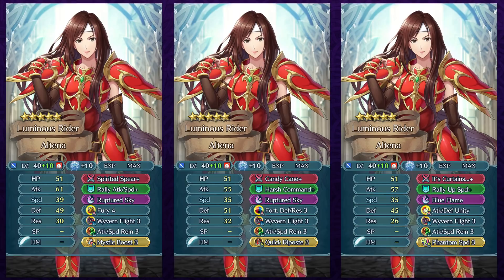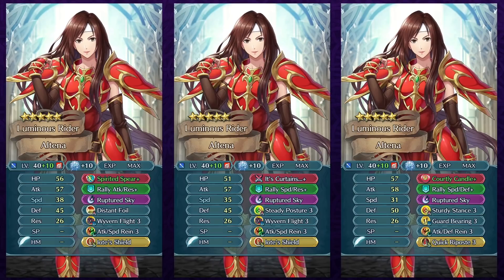The second build uses Fortress Defense/Res. Altena doesn't have much trouble activating the defense check given her high defense, but Fortress Defense helps further. Run Wyvern Flight again, and in slot C, Attack Speed Rain is the best skill. Even though Wyvern Flight works on visible speed and defense, Attack Speed Rain helps with bulk, and speed is also defensive — speed stacking can let her avoid doubles and even double opponents herself without needing Chill Riposte in many situations. Attack Speed Rain is highly recommended on a Wyvern Flight Altena. Attack/Defense Unity is also an option to deal with debuffs.